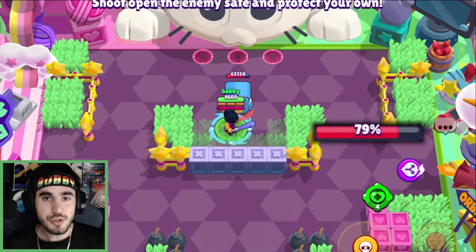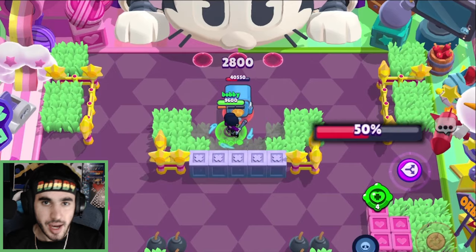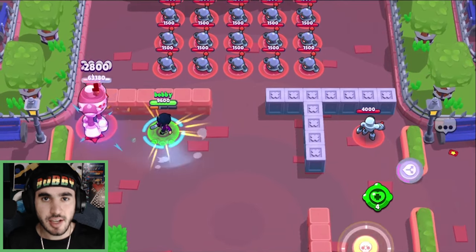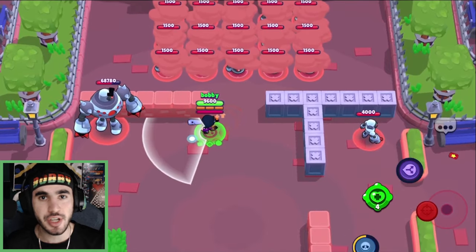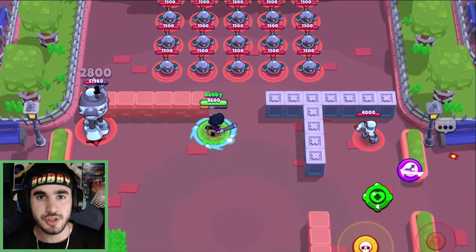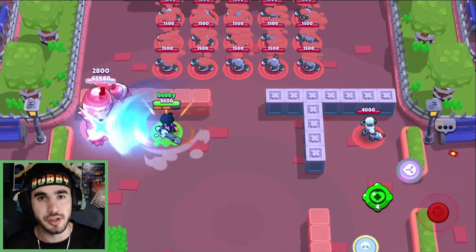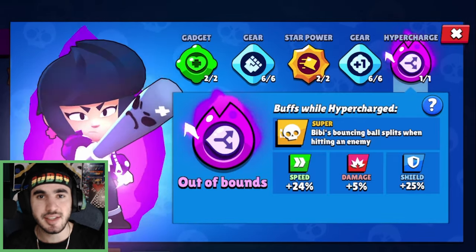Now with the positives there are some negatives. Usually when you super a heist safe with BB you can do about 18% damage with the ball bouncing back and forth. You cannot hypercharge the safe because the ball splits into two and won't bounce back and forth, so the hypercharge is completely useless on the heist safe. The good thing is it doesn't take many shots to charge — only six normal attacks. Compare that to brawlers like Jesse and Crow who struggle to get even one hypercharge a game. With BB you're probably looking at two to three hypercharges a game. Because it charges so easily, it's probably a little better than the hypercharge ability itself, and I'm going to give it a 7 out of 10.